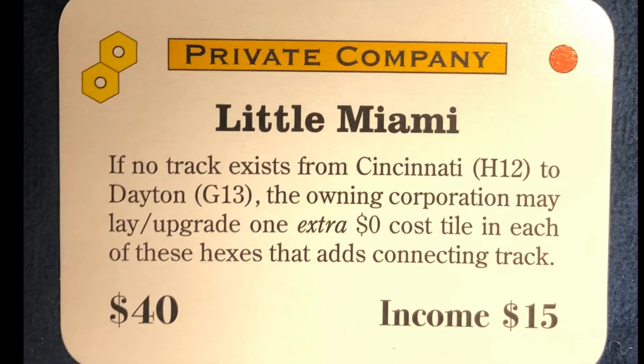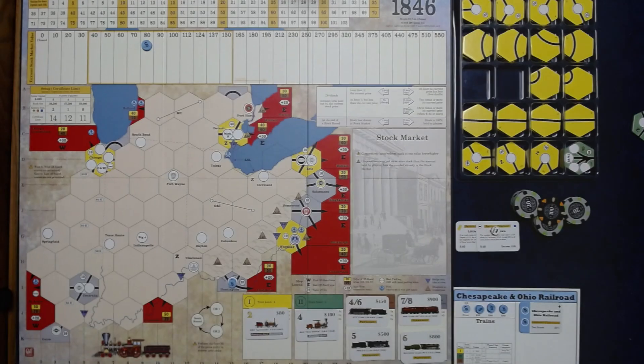Little Miami is our second new private. If no track exists from Cincinnati to Dayton, the owning corporation may lay or upgrade one extra tile in each of these hexes that adds connecting track. These are zero-cost tiles.